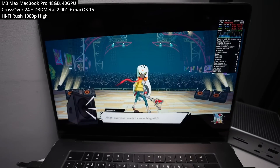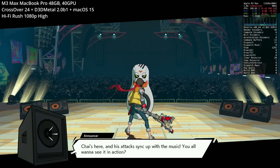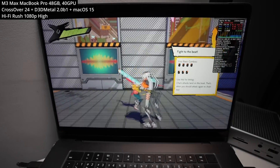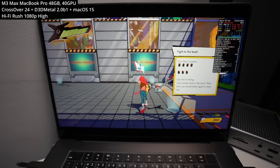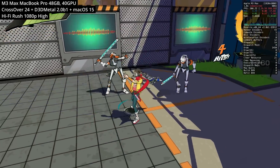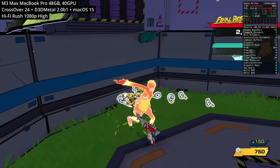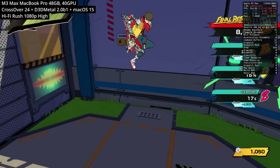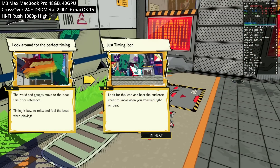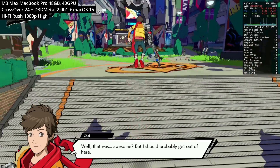The next game is Hi-Fi Rush, the third-person action rhythm game — a Windows title from Bethesda using Unreal Engine 4. Running at 1080p at high graphics settings, I'm not 100% sure the framerate is actually reaching 200+, but the game does feel smooth and playable with minimal stutter, which is really important because a lot of the combos are rhythm-based and require matching attacks with the beat of the music. It's great to see this working, because Game Porting Toolkit version 1 and 1.1 couldn't boot this game past the startup screen. Something in Game Porting Toolkit 2 and D3D Metal is making this work — it's a sleeper-hit AA title from 2023 now working well on Apple Silicon hardware.